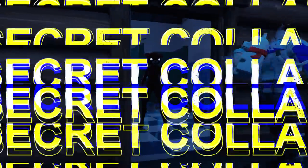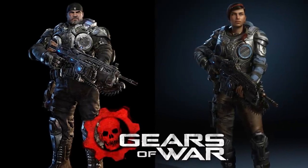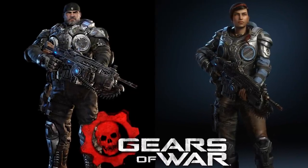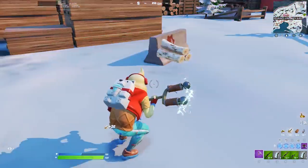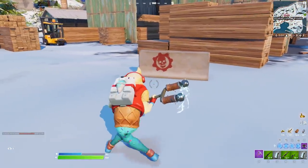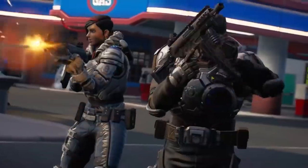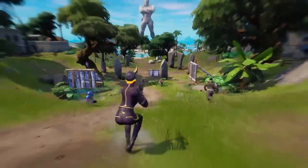And despite that, we have to talk about the secret collab. Fortnite is teasing an upcoming collaboration and hiding it right under our noses. If you've been exploring every nook and cranny of the island, you might have come across a concrete blockade with a familiar-looking logo on it. If you know your games, you'll recognize this as the Gears of War symbol, teasing that a collab with them is imminent. You can even see the skins were secretly sneaked into the Chapter 3 trailer.